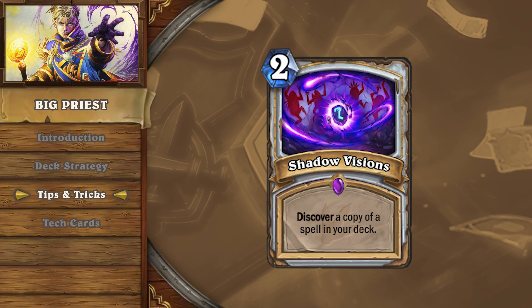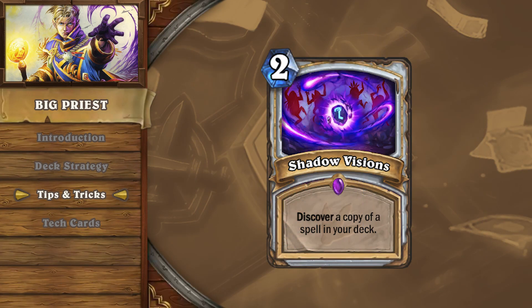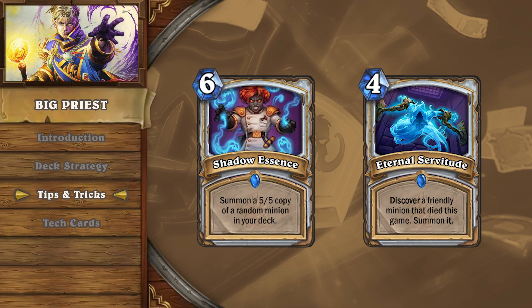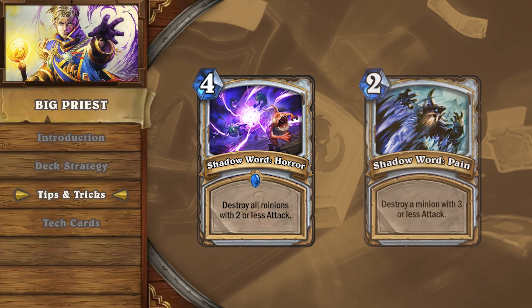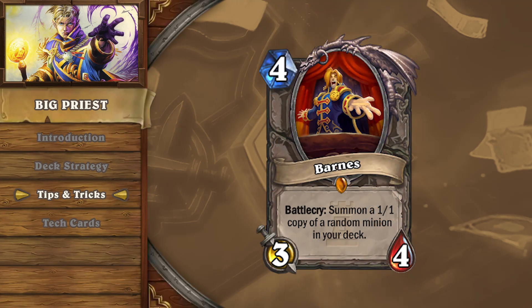If your opponent shows early signs of being a control deck with a wide range of removal options, use Shadow Visions to select Shadow Essence or Eternal Servitude if one's already in your hand. If they drop early minions on turn 1 and 2, search for Shadow Word Horror or Shadow Word Pain to neutralize the board. Depending on the state of the meta, you'll be able to identify which archetypes are the strongest for a given class and assess the risk of hard mulliganing for Barnes to begin your combo.